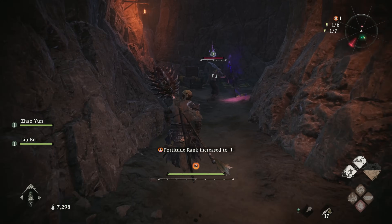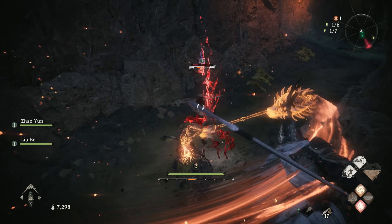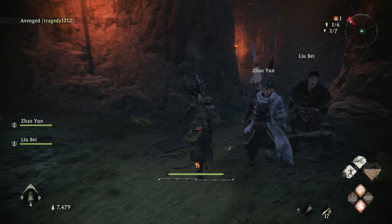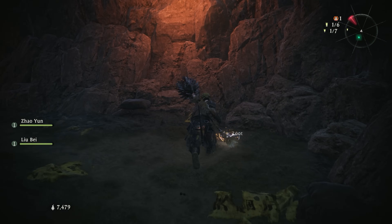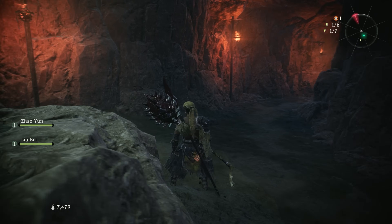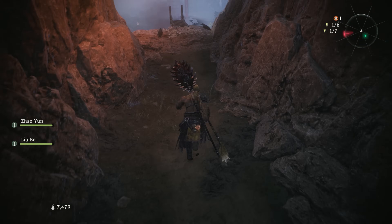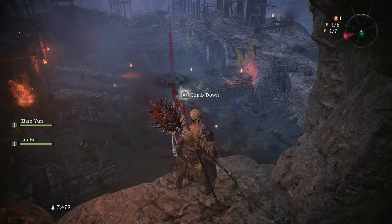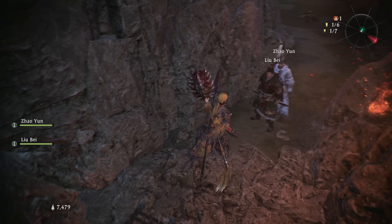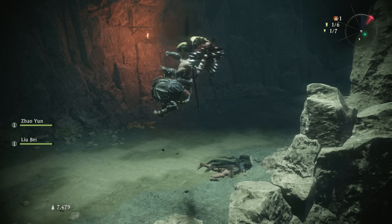There are a couple other goodies we want to grab around here. Over here you can see there is a battle flag we can get. There's also a bird which I can't tackle just yet — he's level 10 if I remember correctly. So for the time being we're going to ignore that. Instead, go back up to where we killed that wizard and continue along this way to head on out.